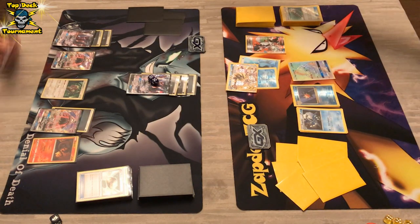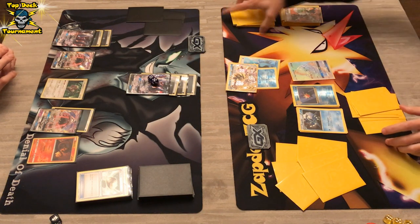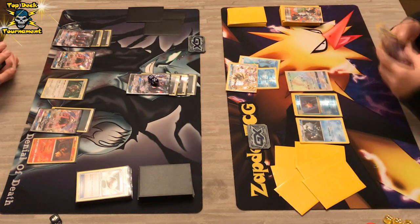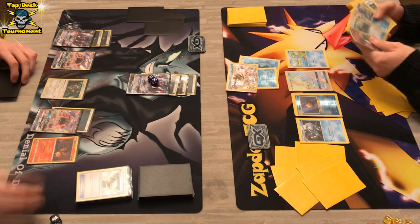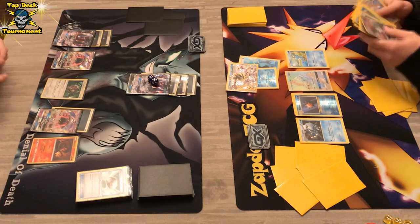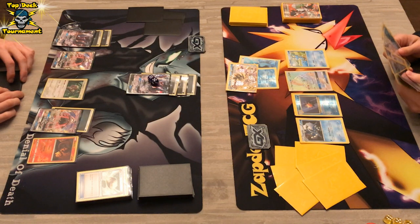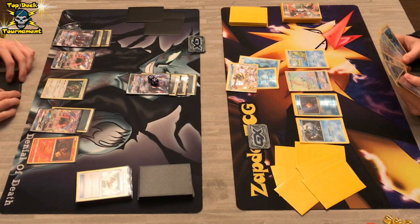Now Greninja Break is on the field, with a Water Energy and a Sycamore — that Sycamore is definitely more than welcome here. Are we gonna see another Greninja? A Giant Water Shuriken? We do see Froakie. He's checking the discard — what can help him out? Is he able to get another Rescue Stretcher?